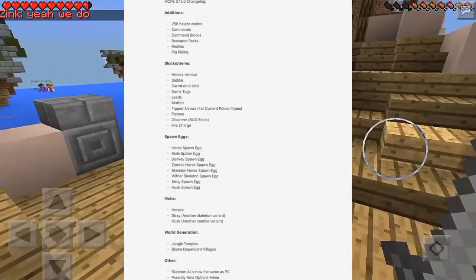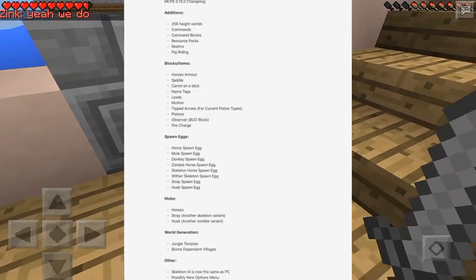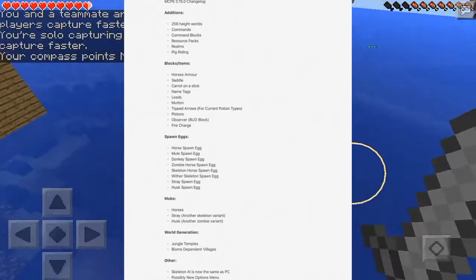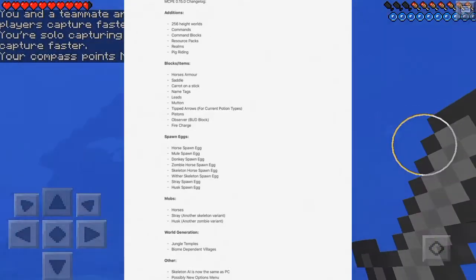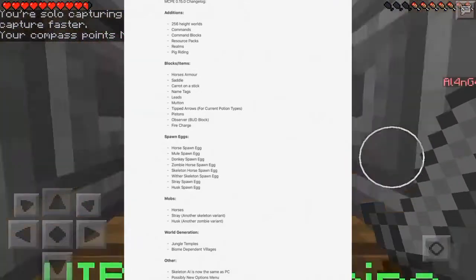Next up with world generation, we're going to have jungle temples and biome-dependent villages. Meaning we're going to have mesa villages, acacia villages, and they're all going to be made of that type of wood. So if there was a village in the acacia biome, it's going to be made out of acacia wood, which is pretty awesome.